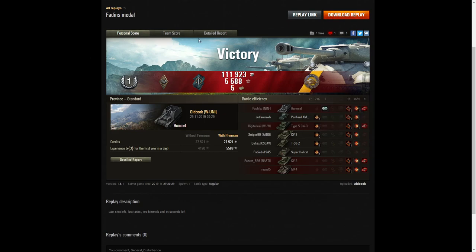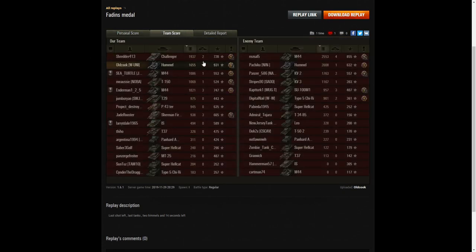Let's have a look at team scores. The highest damage didn't go to Old Cook — it went to the enemy M44, the one he shotgunned in the rear, with 2,553 hit points. The next was the enemy Hummel with 2,008, and the Challenger with 1,937. Old Cook came in fifth with 1,655 hit points of damage. He was taken out by Old Cook, for the record. When it came to kills, Old Cook got four — equalling that of the M44.